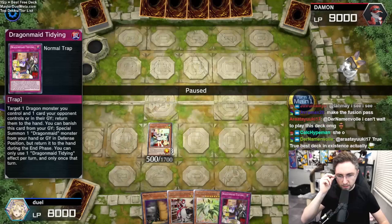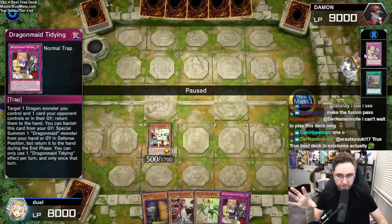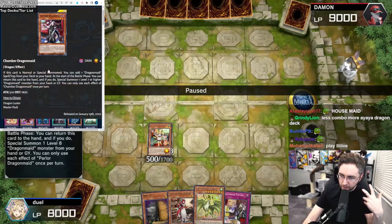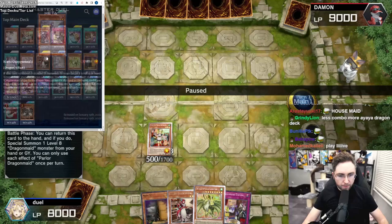I'm upstarting right now — this is a very early list. So this is a one-card combo: you summon the Parlor, send the Tidying from the deck to the Graveyard. That's going to be your main card you send to the Grave with Parlor. Parlor sends a card from the deck to the Grave, and Chamber adds a card from the deck to the Hand. Those are the two differences — these are the main two Dragon Maids.